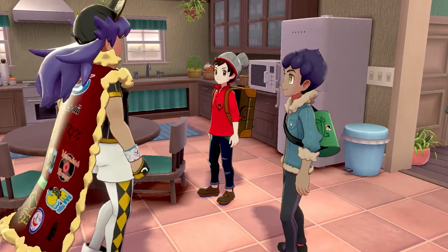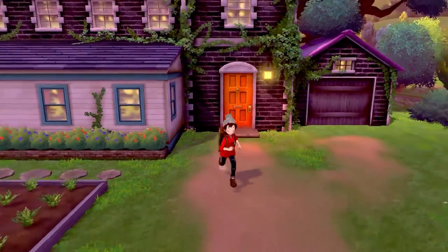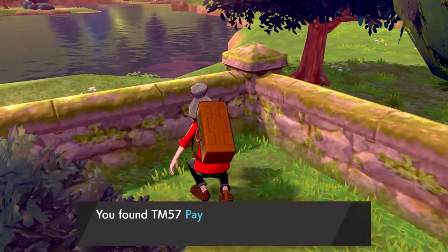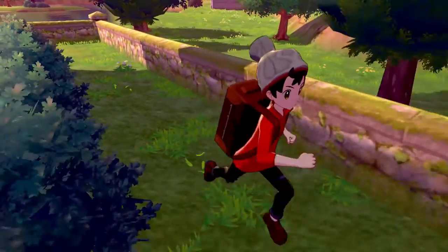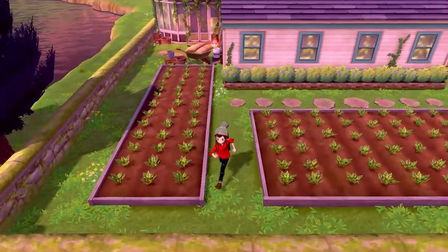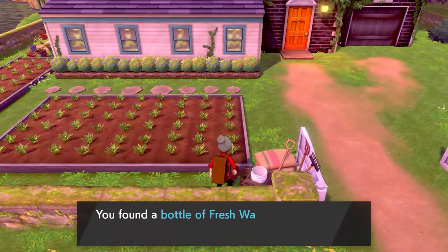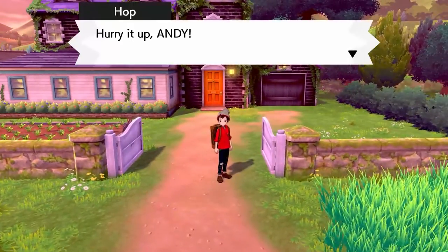Before battling Hop, one tip: whenever you're in a new area, always look around because you can find new items. I found TM57 Payback. TMs are how you teach a Pokémon a new move — not every Pokémon can learn every TM, but it's another way to expand their moveset. Looking around the garden, I also found a Great Ball and a bottle of Fresh Water. Always look around because you never know what you'll find.